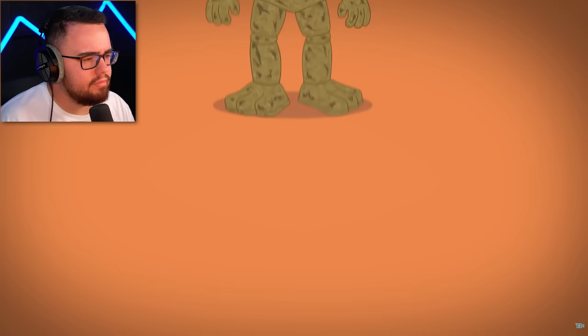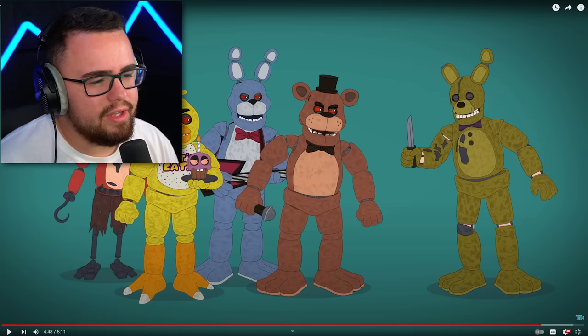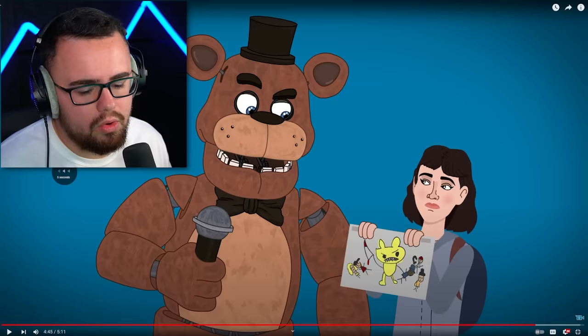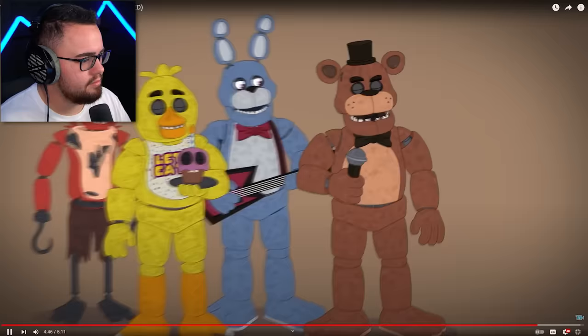In the film, after learning the truth about who killed their human counterparts, Freddy and his fellow robots take out the party responsible. This actually had a good ending. The cupcake supposedly has more power than all of them — Springtrap barely used like 1%, but Cupcake's 1% power is stronger than 100% of Springtrap's power. Is that accurate? Freddy and his fellow robots take out the party responsible.